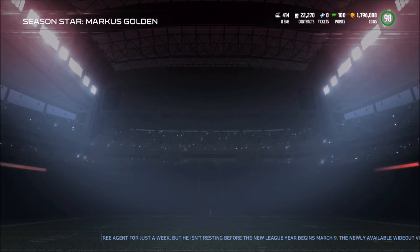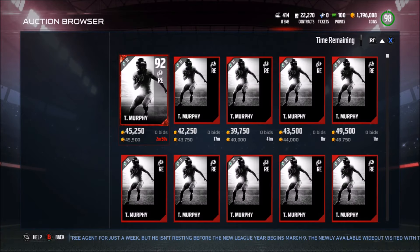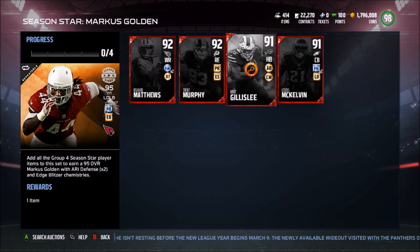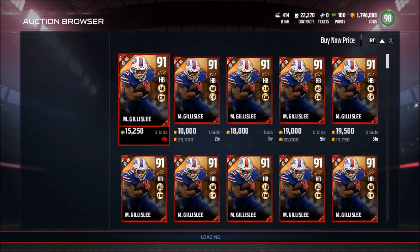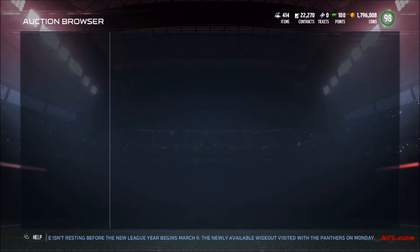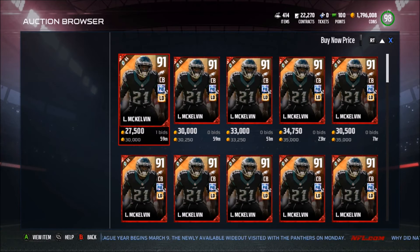Rashard Matthews is going for about 70k. Trent Murphy is going for about 40k — actually I was pointing yesterday and selling for 85 instantly. Mike McGillissey is going for about 20k, and then finally we have Leotis McKelvin who is going for a whopping probably like 30k — yeah, 30k.